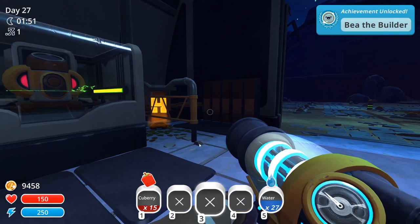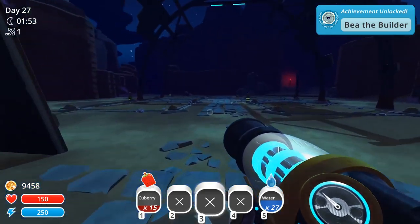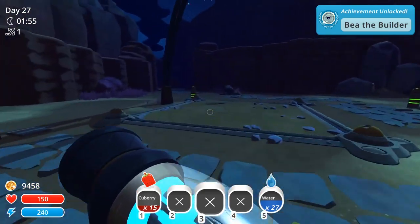Be the Builder — fabricate 35 slime science gadgets. It's like Bob the Builder except it's B.